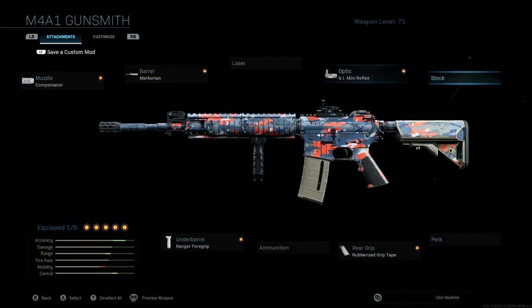So once this is up, this is where you're going to select all the different attachments, and this is going to be my favorite M4 setup. I'm using the compensator as the muzzle brake, the Corvus custom marksman barrel, the GI mini reflex sight, which is pretty much the only sight I use, the rubberized rear grip tape, and the Ranger underbarrel. This makes for a very steady M4 with a small red dot reflex sight. Until they add the red dots to the minimap, I'm going to keep using the compensator, but probably switch to a silencer since all I play is search and destroy once the red dots do appear on the minimap.